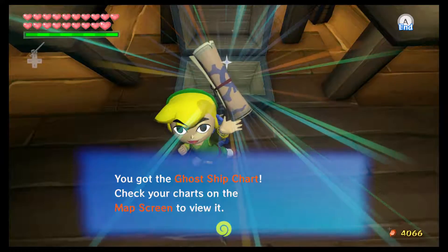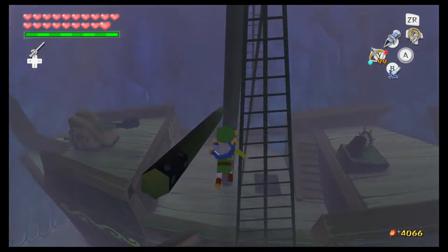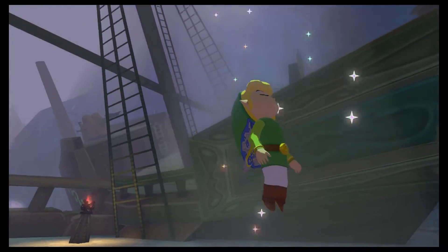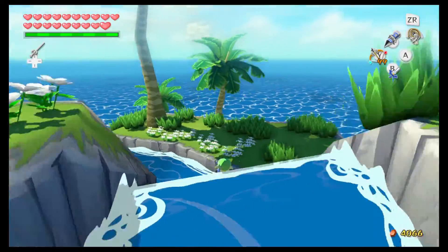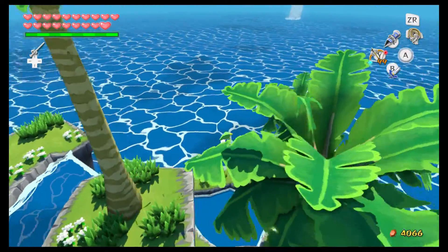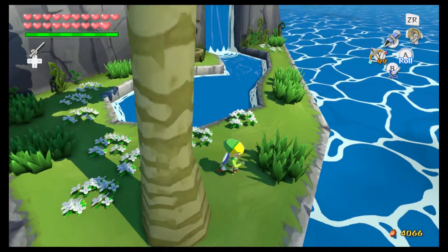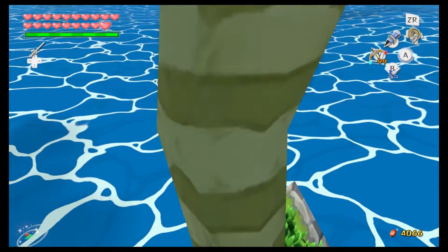You got the ghost ship chart! Check your charts on the map screen to view it. I'm going to explain what this chart does in a second. Also, make sure when you start looking for this ship, make it nighttime — you'll see why in a second. Let's get off this island, even though it's so beautiful. I would love to live here — probably not, because then I would not have any food.